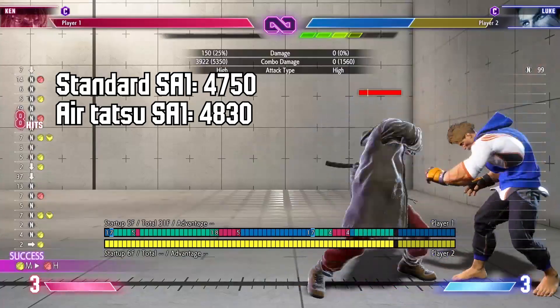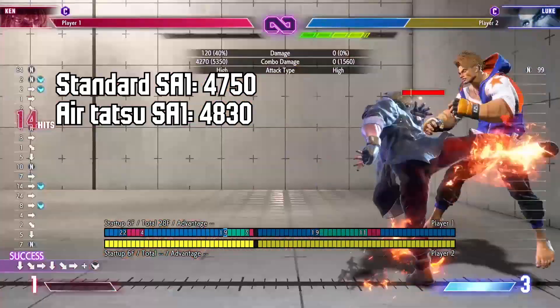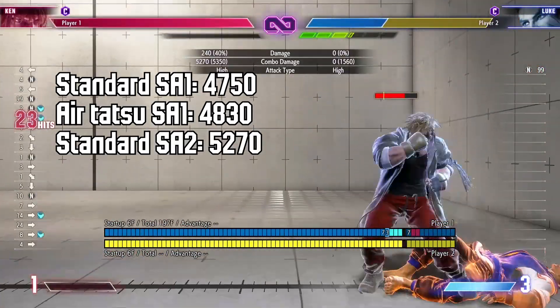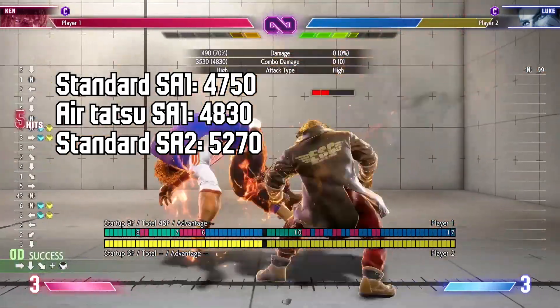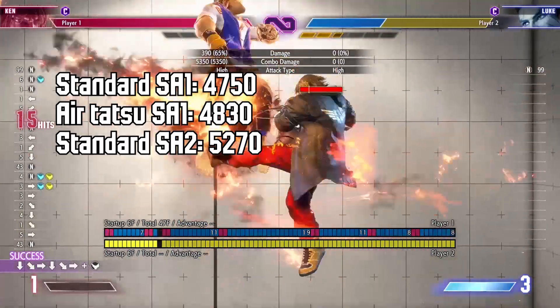This ties into the second point: this combo is the highest damage DP punish you can do as Ken, only lagging behind specific crouch jump-in punish combos, which aren't really feasible when it comes to DP punishes. This goes for any of the super enders you can choose.